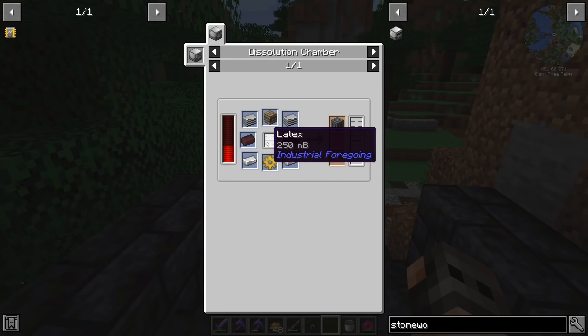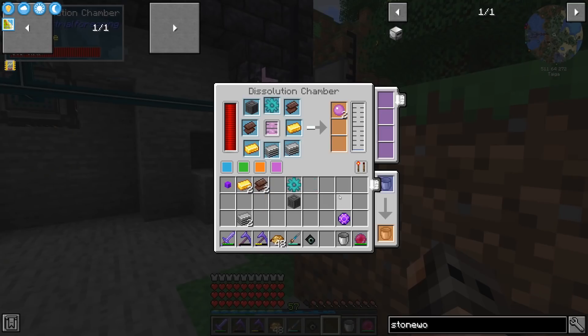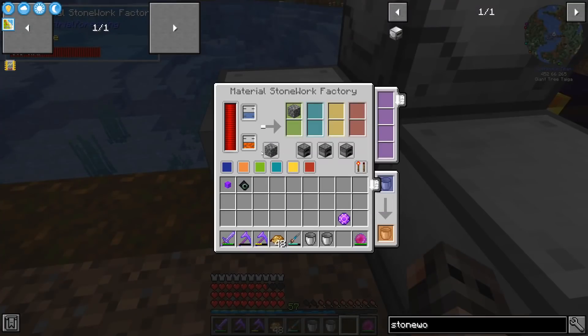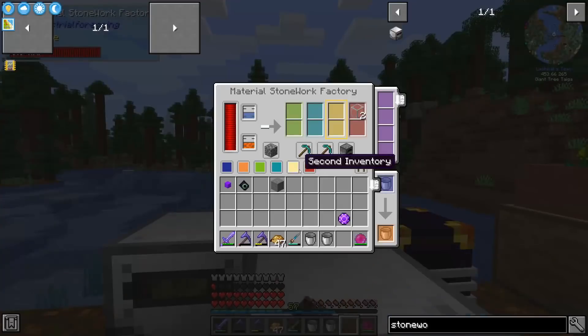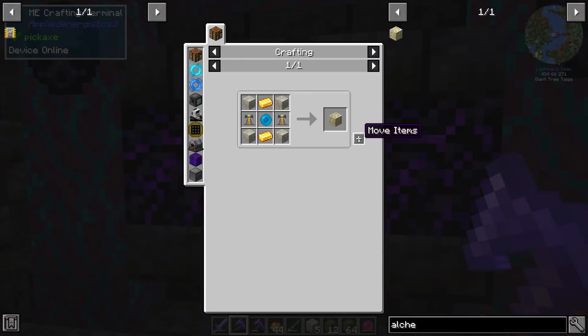Industrial Foregoing used to be a simple mod that improved quality of life, but now it's a pain - the simple machine frame needs latex, and the advanced machine frame needs pink slime. It's a very good thing we started automating. We're also very low on diamonds, so we can only afford two stonework factories. They need water and lava to run but don't consume them. One will produce sand and the other glass - materials we're short on.